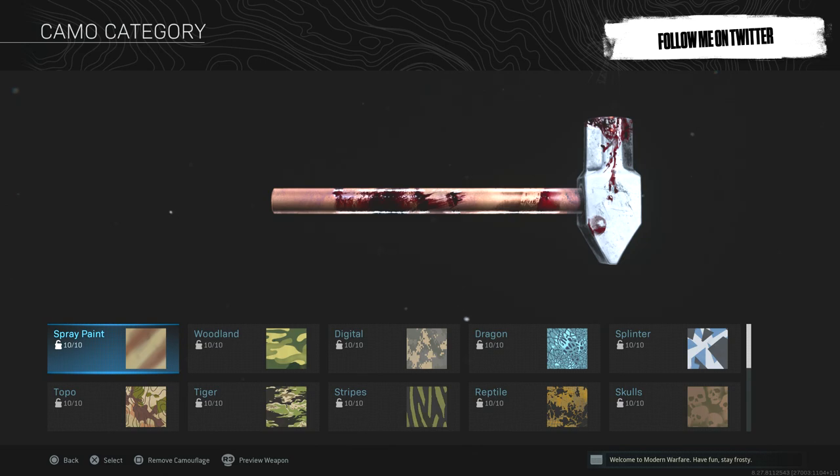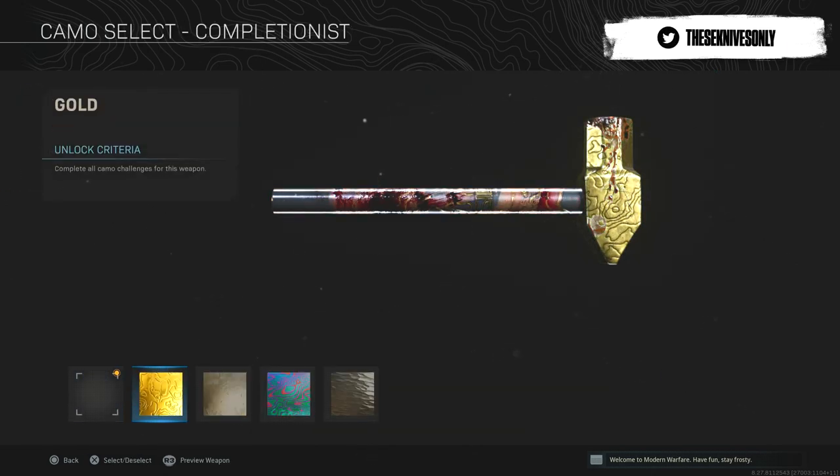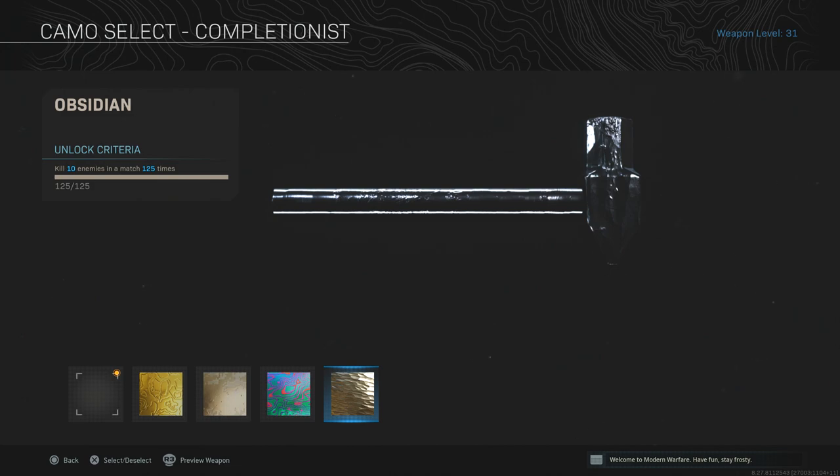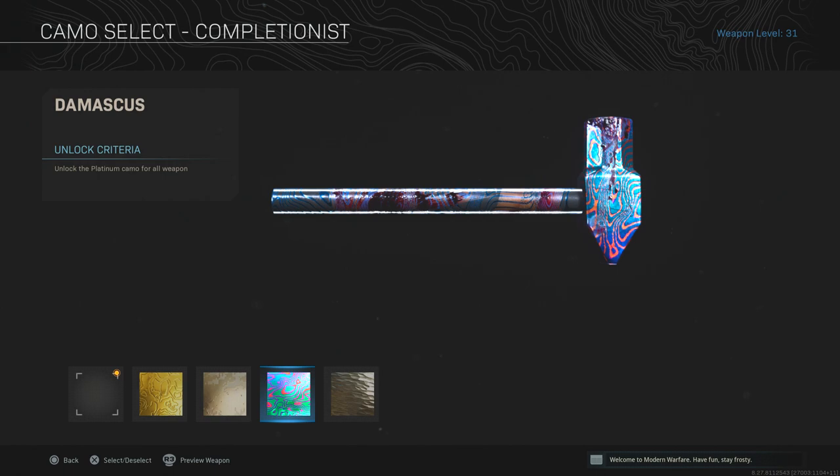Regardless, let's check this thing out. It's got a lot of blood on it and it actually looks really good with the Minotaur skin I have. The blood actually stays on it on top of the completionist camos — gold, platinum, and Damascus. It doesn't for Obsidian though; Obsidian takes over pretty much everything on the weapon.